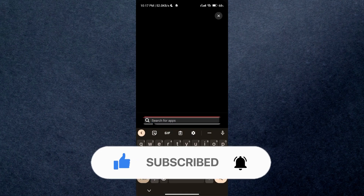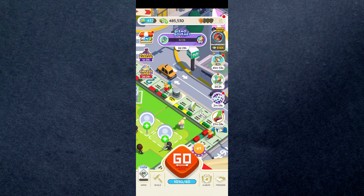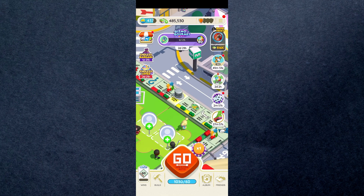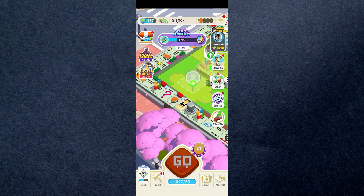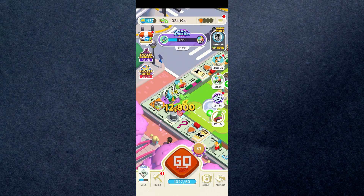First of all, open up your Monopoly Go application on your mobile device and make sure it's updated to its latest version. After that, just log in using your account and you will be redirected to the homepage of Monopoly Go where the actual game is played.